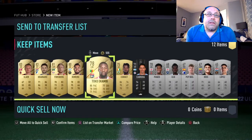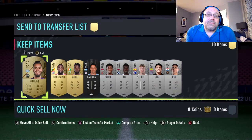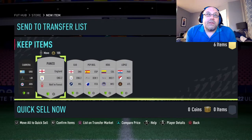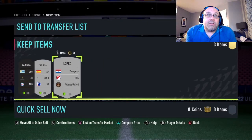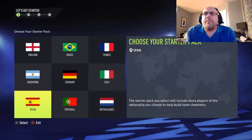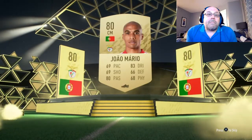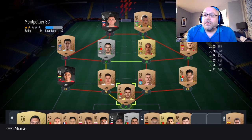As I put everything up onto the trade pile — at least the ones I'm going to sell — we also send up some silvers. Now because you missed the very beginning where we put the Portuguese team together, I thought I'd drop it in now and talk through what I chose and why, to make it understandable for the series going forward. I was going to choose Netherlands originally, but the reason I chose Portugal is because I wanted to do the icon swaps.